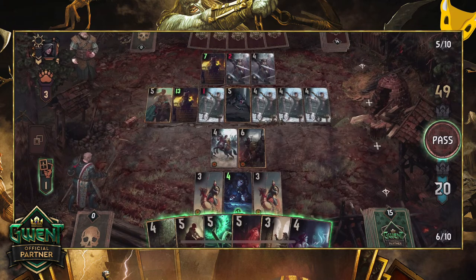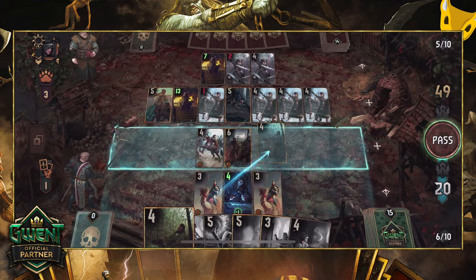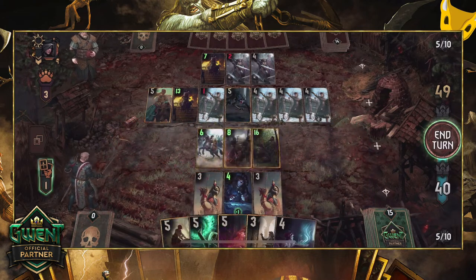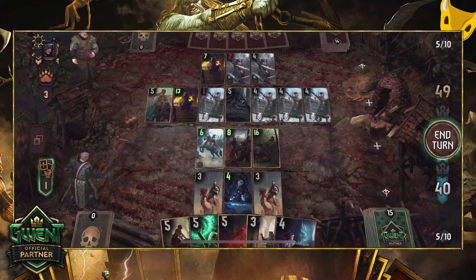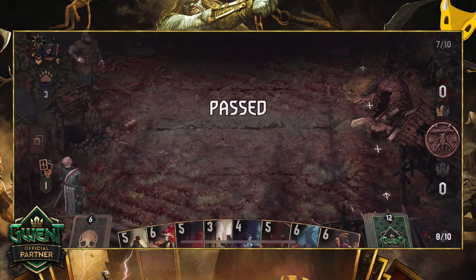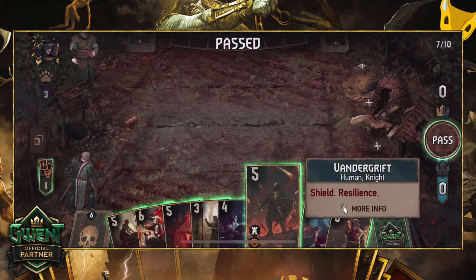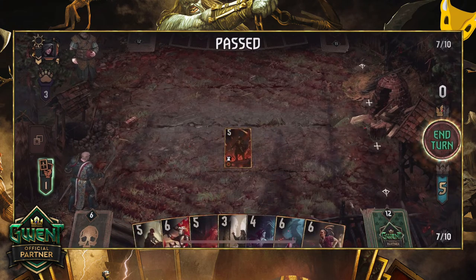If you win round 1 you have the advantage and the choice is up to you. If you feel confident you can push round 2 — and I'll explain the powerful second tactic in this deck in a minute — but otherwise you can just pass and move to round 3 with equal cards. But what if you lose round 1? We have two options. Either your opponent passes and you can play Vandergrift, who has a shield and resilience and will therefore move to round 3 for a free 5 points and an extra shield.